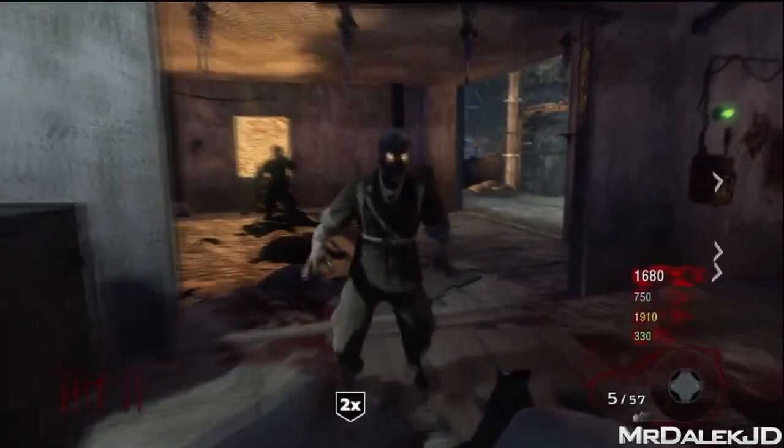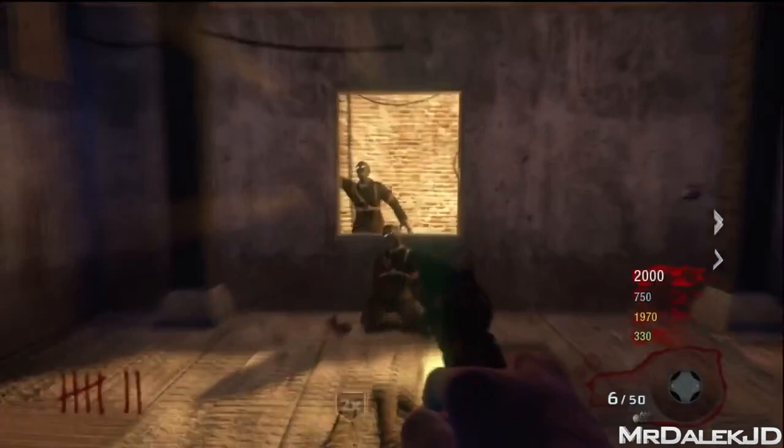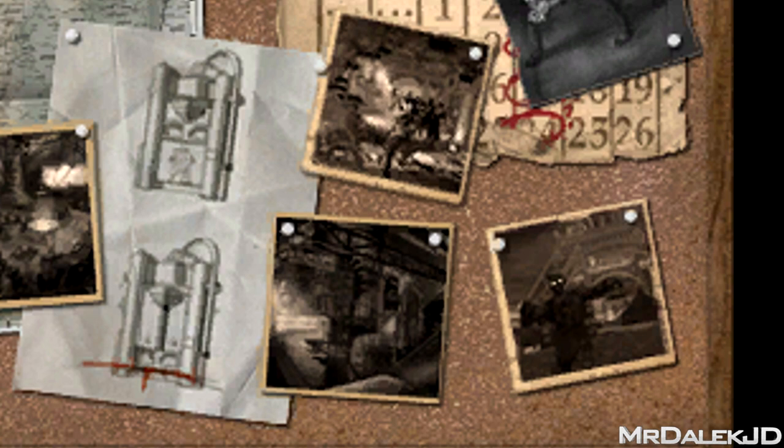The boards around the map prove that Northern France was a location that was thought about. There's an image of the Eiffel Tower with a zombie in front of it. Treyarch intended the fourth DLC map on Black Ops 1 to be set in Paris but then changed it to Moon. This helped develop several storyline elements and now we can finally be brought to France for the next map.